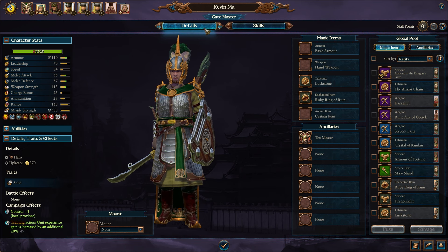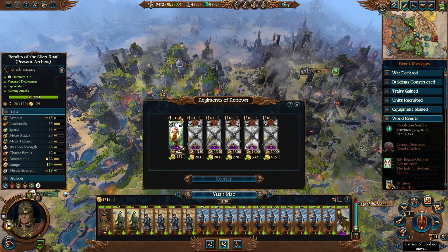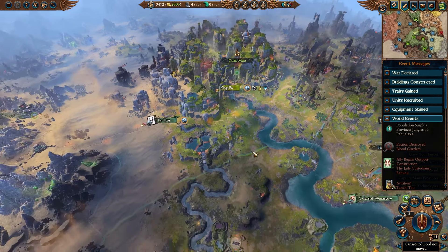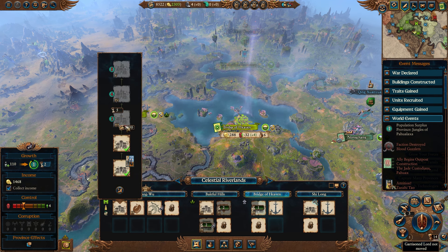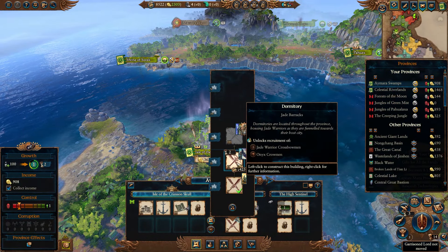If anyone else needs items, looks like Kevin could have a Dragon Helm - but his helmet is already amazing, 10 out of 10 on the helmet game. They've got the Empress's Chrome - these guys apply Flammable, so we probably want to make sure they're in a group with a fire caster and a couple of artillery pieces. We probably won't recruit them for now. Next turn we can go ahead and upgrade Shang Wu. Come back over to Aymara Swamps - we can definitely afford the Dormitory now.